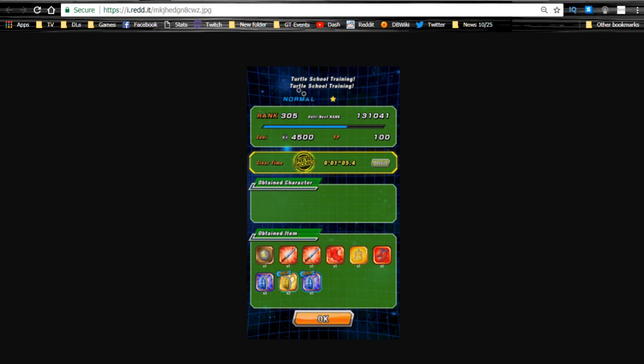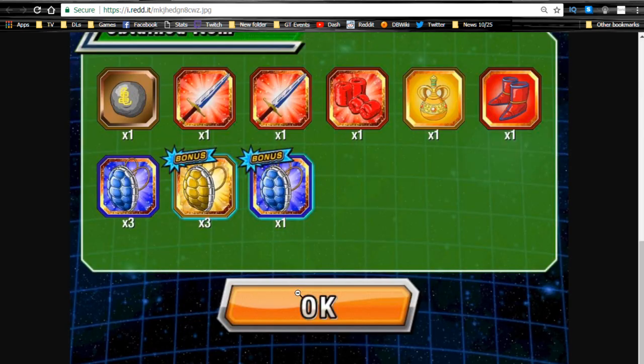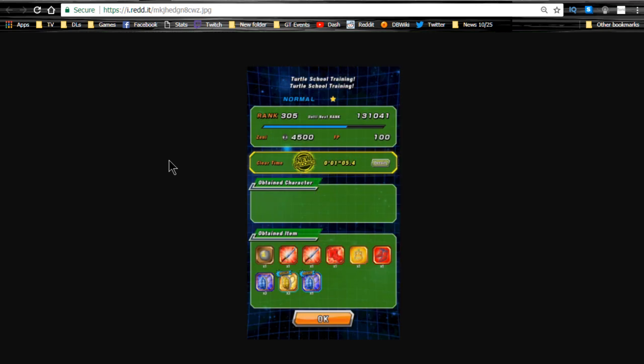This is the Turtle School Training with Peppy Gals on the global side. You get bonus shells depending on how many of those Peppy Gals you have — the higher the rarity of the card, the higher the percentage increase for additional drops. I would recommend getting all the SSR girls under this category that you can. Essentially just go on to DBZ.space — shout out to Renzi — and check out the category section that lists all available global cards.